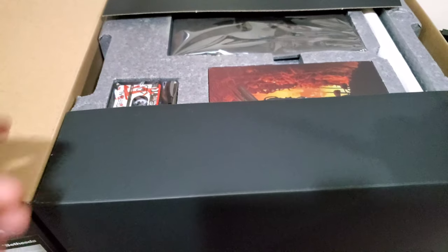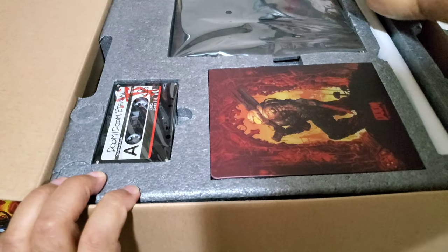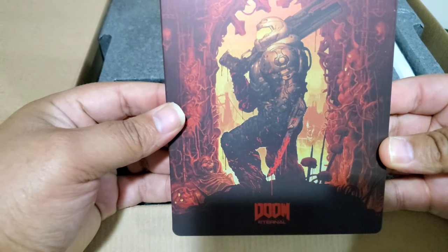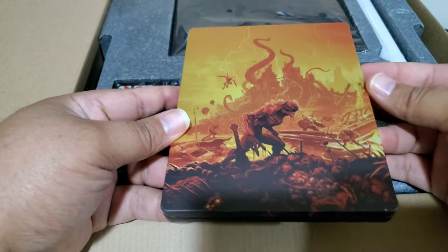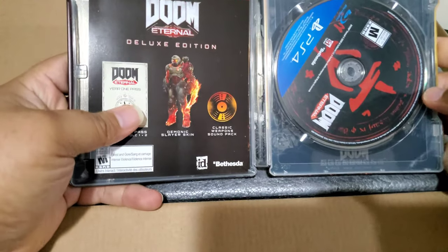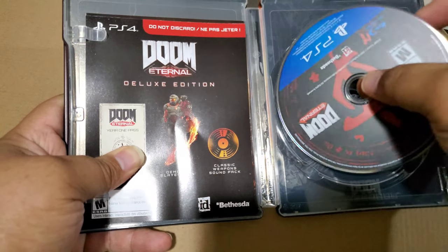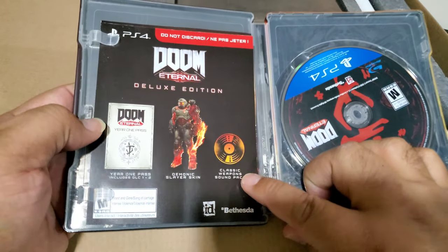Right on top we have the Steelbook — man, does that look nice. Wow. That is the back there. Opening it up — making sure no codes are showing, and they're not. Here you get the actual disc, and that's what the back side of the Steelbook looks like. Over here is your DLC.